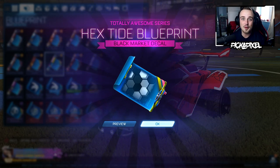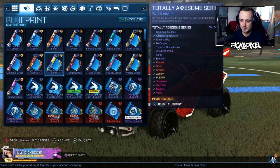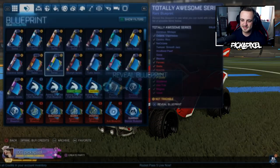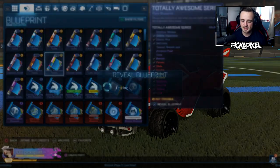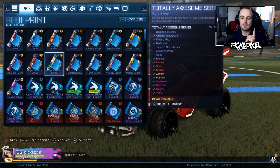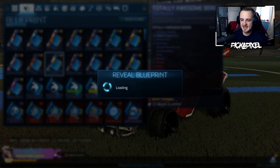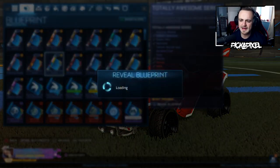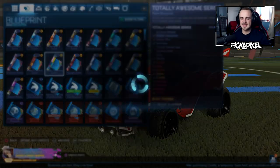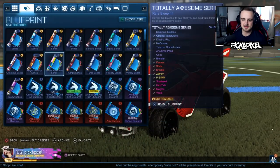I knew we'd be getting some more black markets as time went on. There are 4,000 unrevealed Players Choice blueprints — it's going to be so hype. We've done like 40 Totally Awesome blueprints and got two black markets, plus one in the Vindicator. Let's try and get at least one more by the end of the video. White exotics, three black markets at least — I'm buzzing with that for sure.